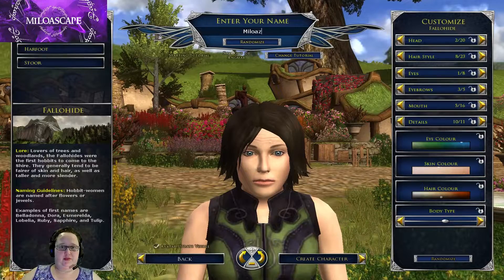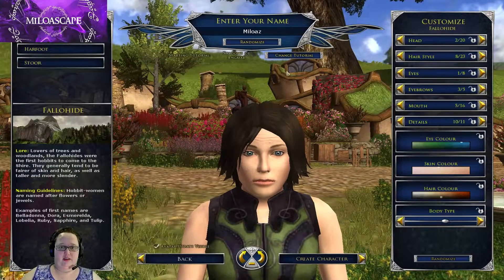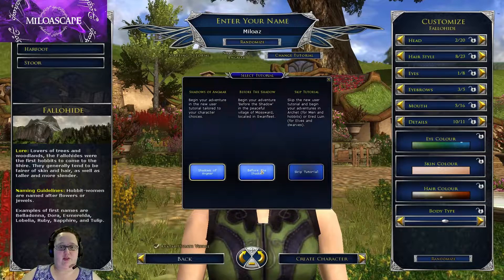The most important thing to realize is that they've added this new button up here. It's not obvious — it didn't jump at me the first time — but this is what will allow you to change it. If I change tutorial here, you can see there are three options: The Shadow of Angmar, which is the traditional area for Hobbits to start; Before the Shadow, which will allow you to start in the new zone in Swanfleet; and there's also a third option.